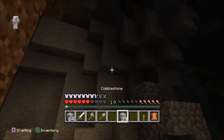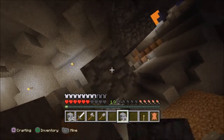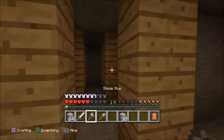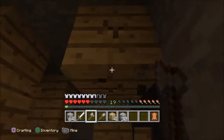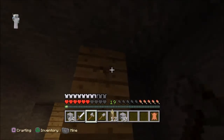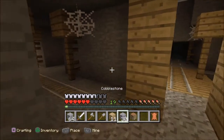We can see now, so let's build up from here because this seems like a good spot. Hopefully there are no blocks above — there we go, we're back up here. Let's mine a ton of this, and then we can actually get a pickaxe. We can mine some iron hopefully, then get a furnace, then get an iron pickaxe, and then get diamonds — if I find any.